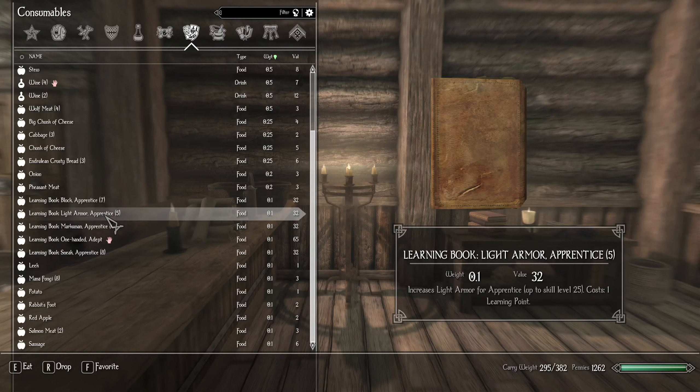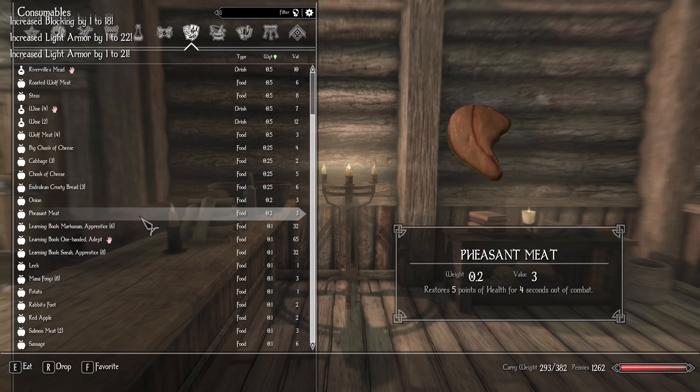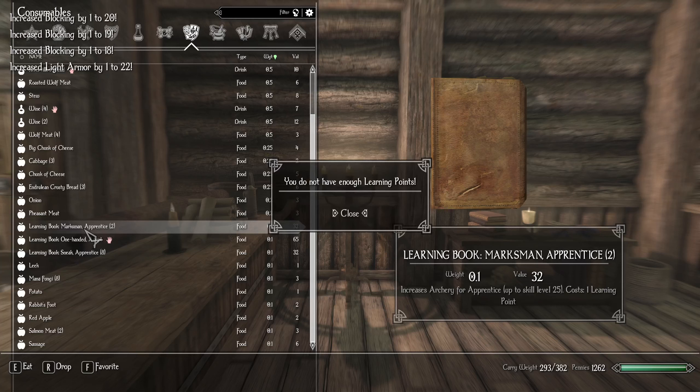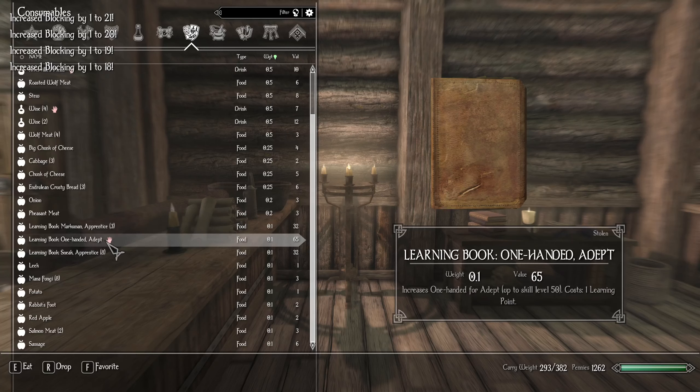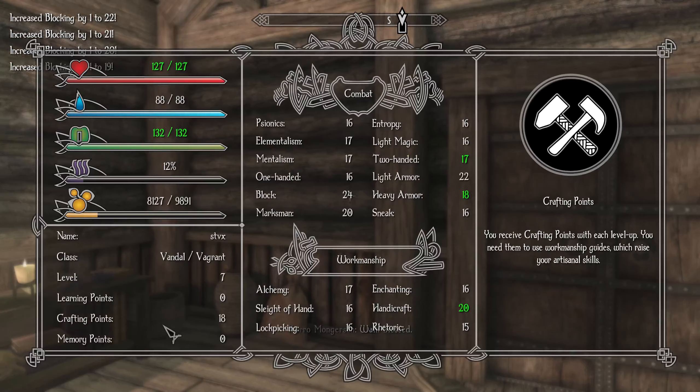Learning book, light armor. 18, 19, 20, 21, 22, 23, 24. Marksman: 20, 21, 22, 23. Oh, not enough learning points. So we've maxed out the learning points.